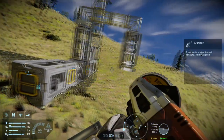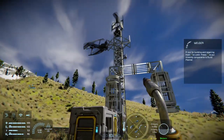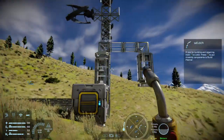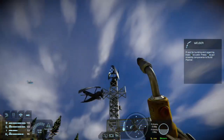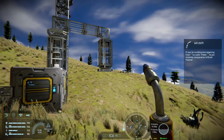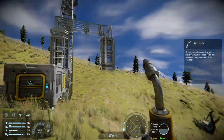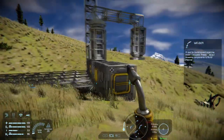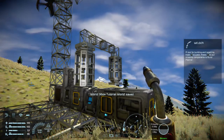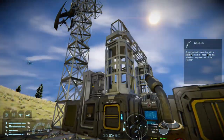So now we have one piston pointing upwards, going over via conveyors, and then a piston pointing downwards. When the top piston is fully extended and the bottom piston fully retracted, that's the highest position. When the top piston is fully retracted and the bottom piston fully extended, that's the lowest. We'll build this up, set the pistons accordingly, and then add a drill or two and see how it goes.